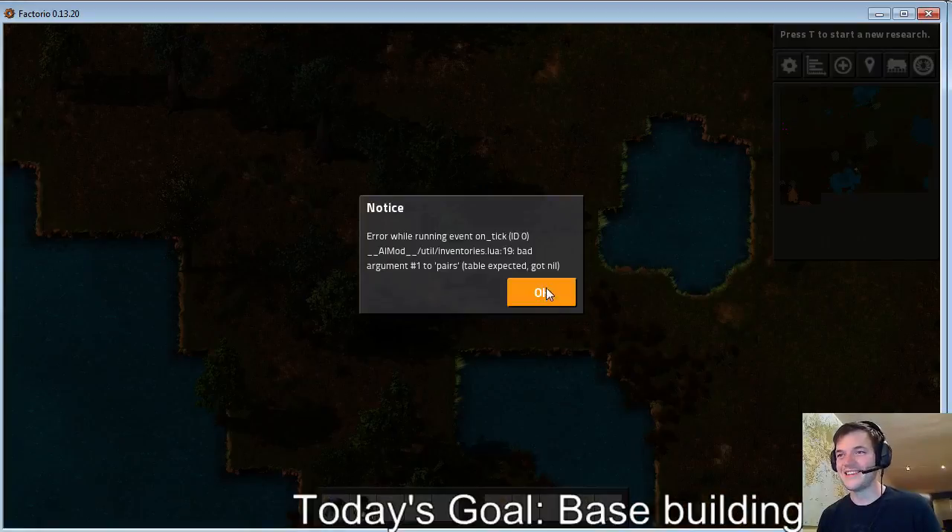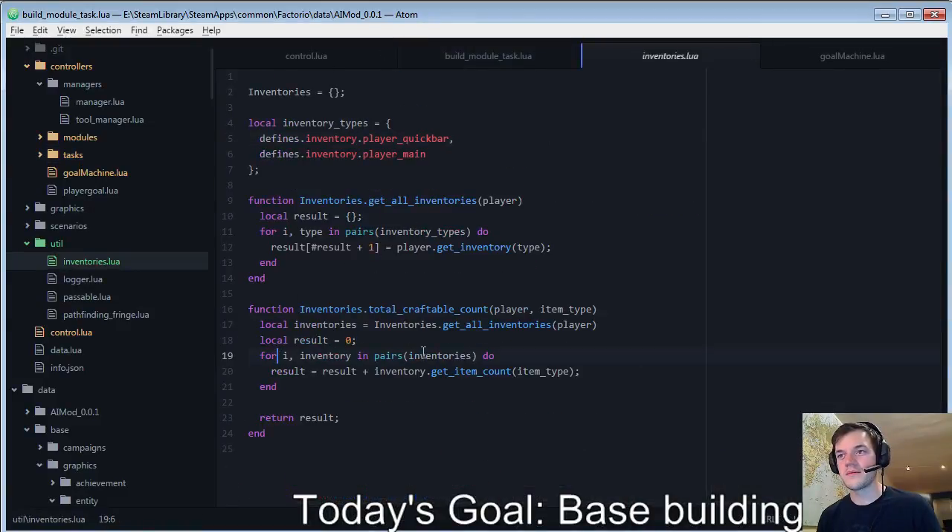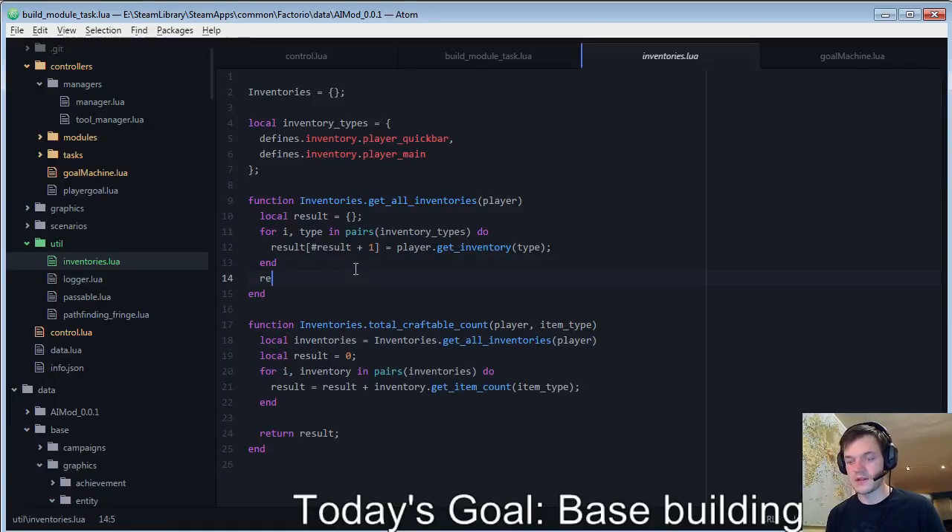Ha — 19. Do I not return the result? Yes, I did not return the result.